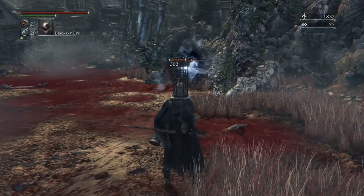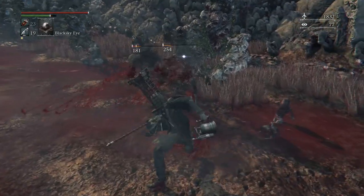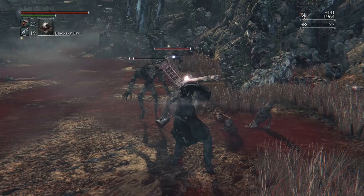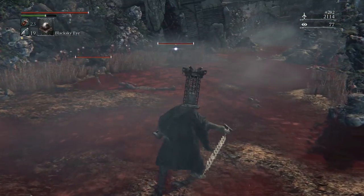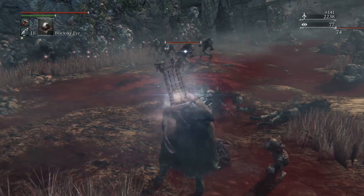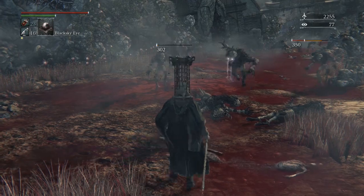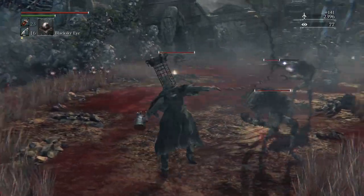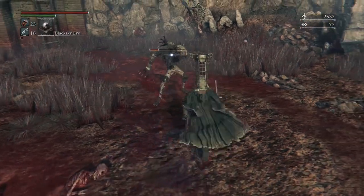This is the new spell: Black Sky Eye. It's kind of like the ones the Wardens fire at you — it's got the same magic fire effect and sound. It's quick. It's interesting to see the new options for ranged attacks that The Old Hunters is clearly going to give you. It uses quicksilver bullets, and the stamina going down is just from rolling around.